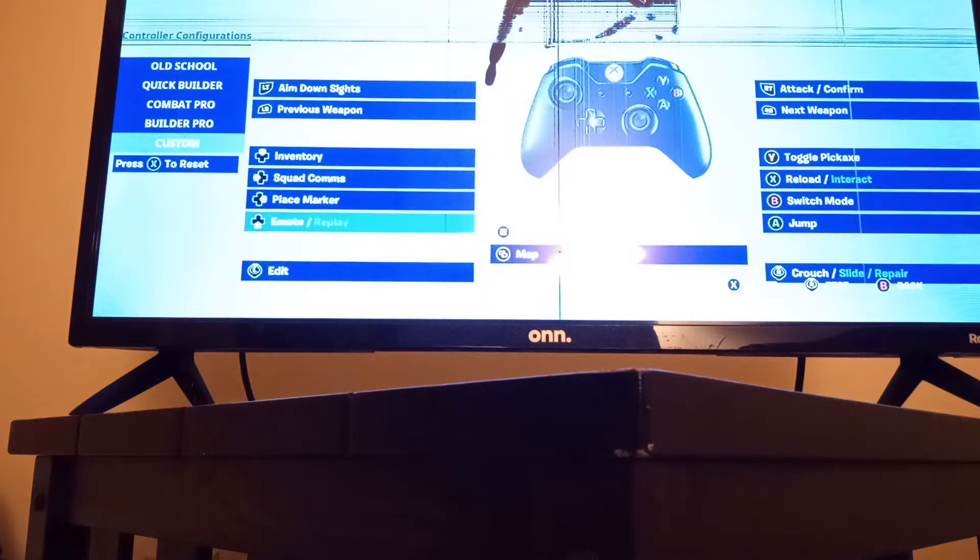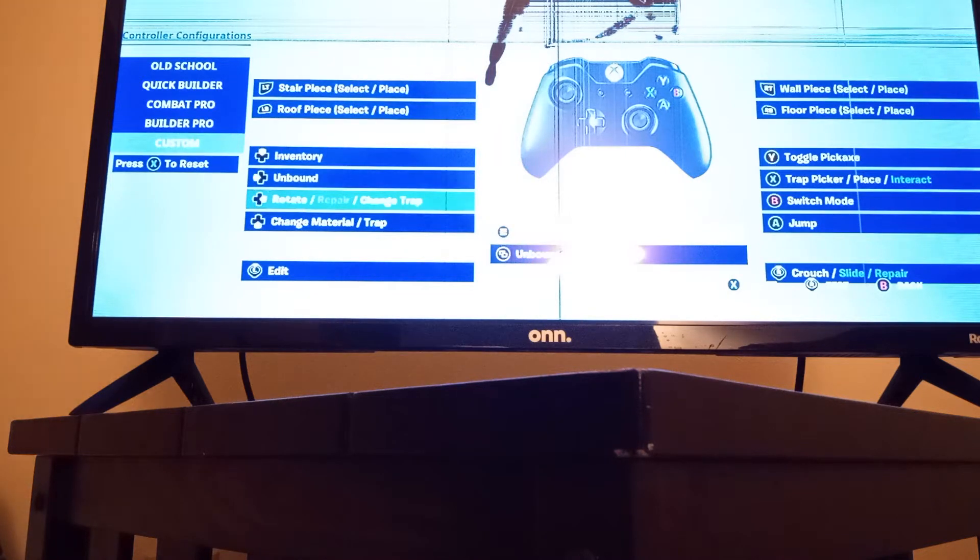Left stick is my edit. This is mark, squad mark. Floor ramp, same stuff. This is my rotate, repair, change trap. This is my change material and trap.